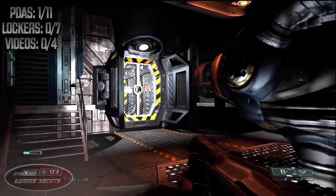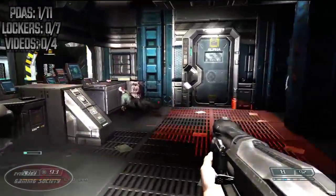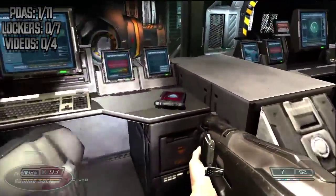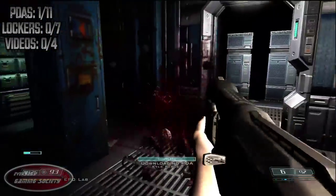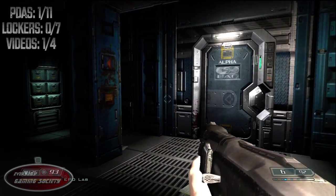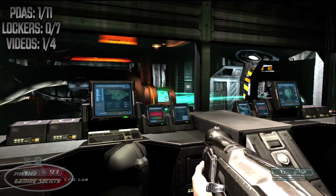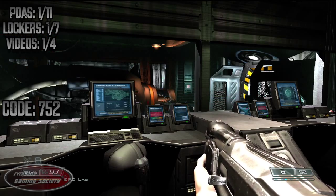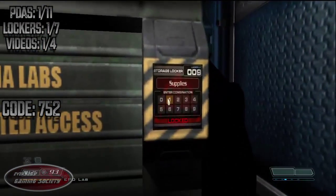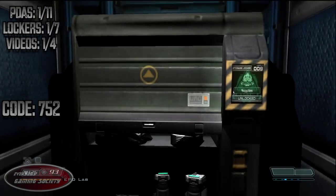This very first one, we're going to start out with a PDA. Jump through the window that is going to be on your right. Go down to the EPD Lab, and you'll grab your first PDA on the counter. Look to the left of that last PDA and you should be finding your first video. Outside of that door, go on over to your left and you'll be finding your first locker. Enter in code 752.